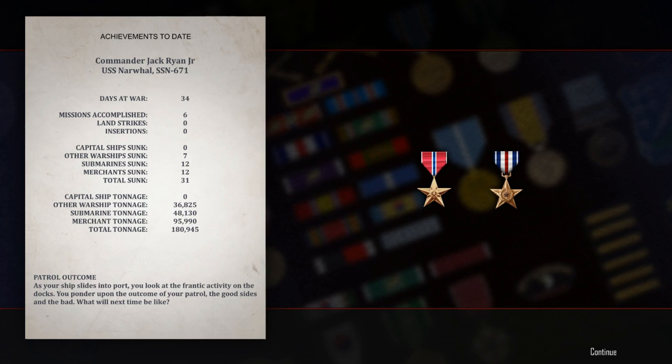We are 34 days into our campaign here in this video. That means we're more than a month into war; we've sunk more than 31 enemy ships, more than 180,000 tons of enemy shipping, and we've accomplished 9 missions. Thus far the war is starting to turn in the Allies' favor — the NATO Allies, which is who we represent — but so far the war is not decided. We have won a Bronze Star and a Silver Star, but again, that is not the point of this video.